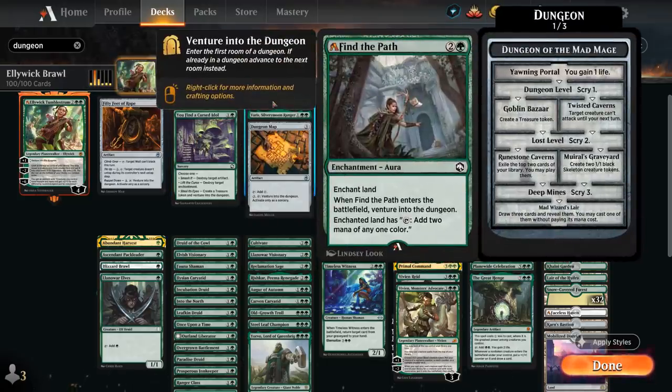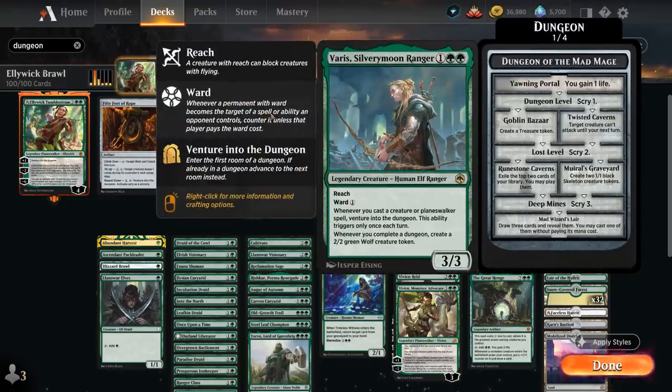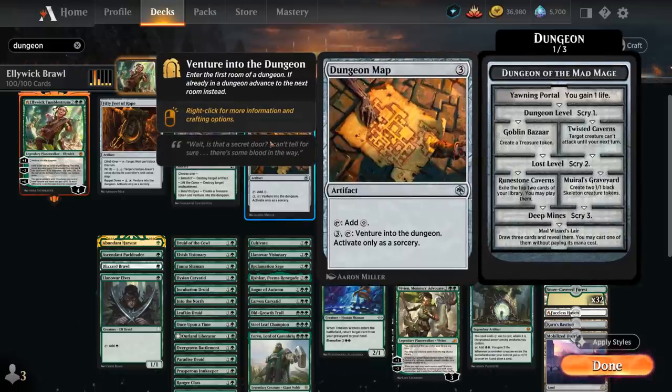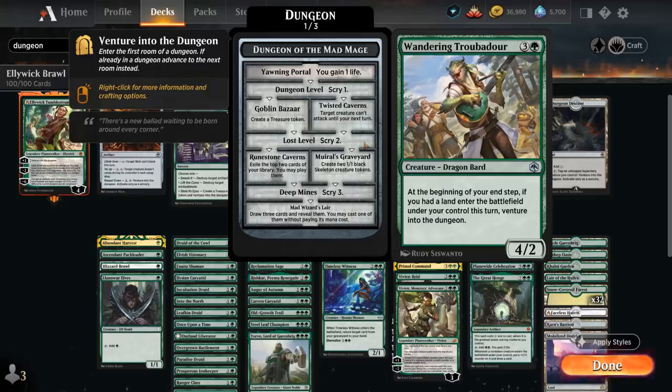At three mana, Find the Path also got updated where it now makes two mana of any one color — not too relevant in a mono green deck — but also lets us venture when it enters. Varys is probably one of the better ways to do it, as a 3/3 legendary creature with reach and ward one; whenever we cast a creature or planeswalker spell we get to venture, and whenever we complete a dungeon we create a 2/2 green wolf creature token. Then we've got Dungeon Map, which can help us ramp or pay three mana and tap to venture, and at four mana Wandering Troubadour is a 4/2 creature that at the beginning of our end step, if we had a land enter the battlefield under our control this turn, lets us venture as well.